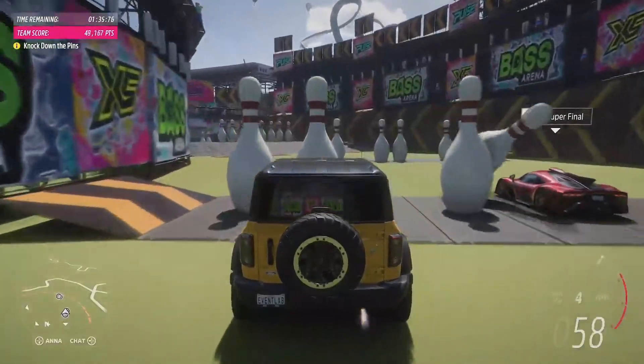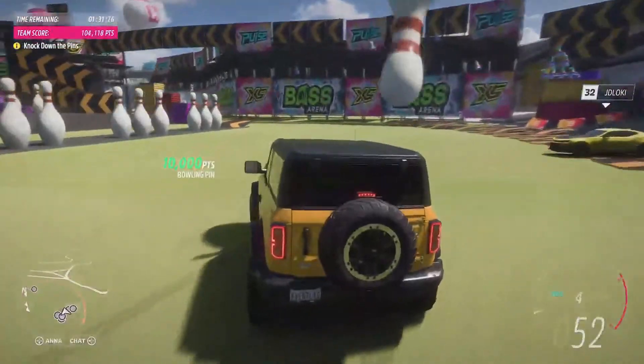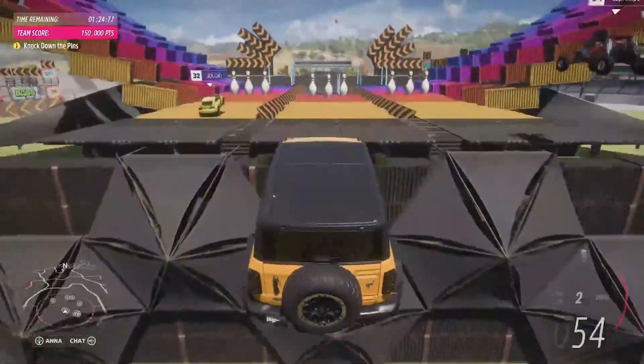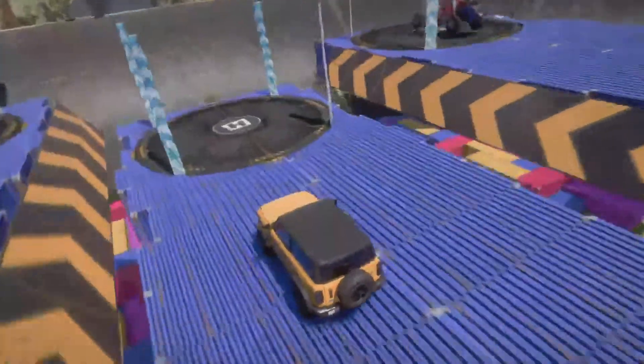While the team grabbed those last few piñatas, we're going over to the stadium, because there's one more thing to show you. This is Events Lab, the incredible new toolset that allows you to create your own races, game modes and gameplay experiences. You customize everything right down to the fundamental rules of the game.